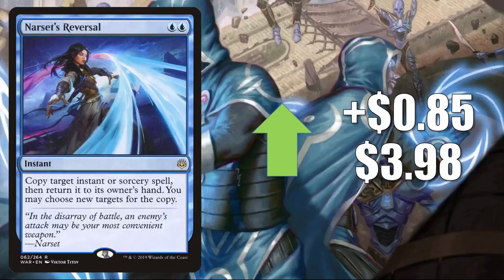Number five is Narset's Reversal, up 85 cents to $3.98. This is not really moving because of Standard — it's more about Brawl and really Commander. It's a fantastic Commander card seeing tons of play. It got a mention on the Command Zone podcast this week. Content creators are talking about new decks, new brews, upgrading Commander 2020 decks, and building around new Commanders — a lot of cards going up have been featured in content recently.